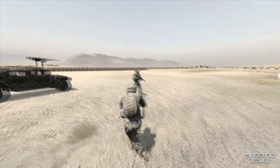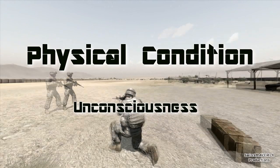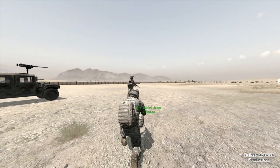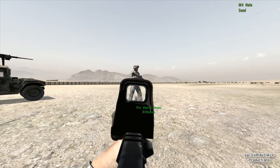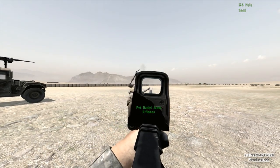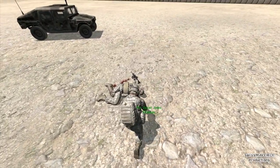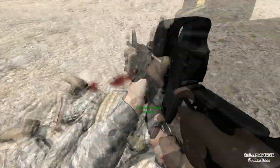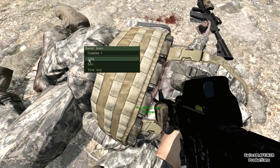The next physical condition is unconsciousness. I can't really demonstrate that on myself, so I am going to shoot at this soldier in front of me until he passes out. He is down — I hope I didn't kill him. To apply first aid to a fallen comrade, I go up to him and use the ACE interaction menu while looking at him. You now see different options: Examine, Drag, Gear.